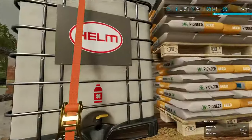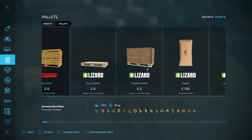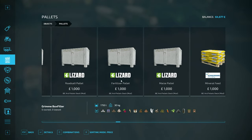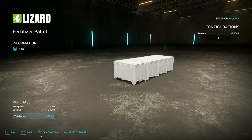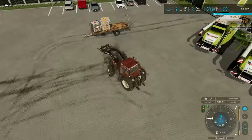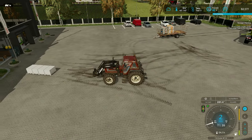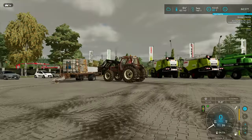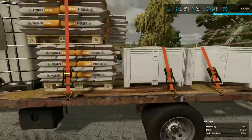Let's get some straps over these. Back in the pallets, back in the pallets. Fertilizer pallets - we'll get four grand. We don't have these ones. Right, let's get some straps over there. The tractor didn't like them.